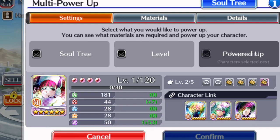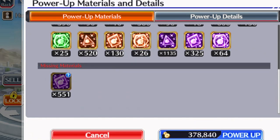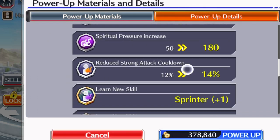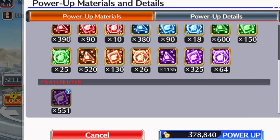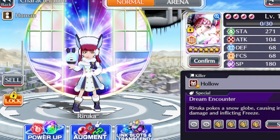You can also do your skill soul tree from here. Go to soul tree and it'll show you the materials available, materials mixing, power up details if you want to see exactly what changes — what skills she's going to learn and all that. Then you hit power up, and bam, she's powered up.